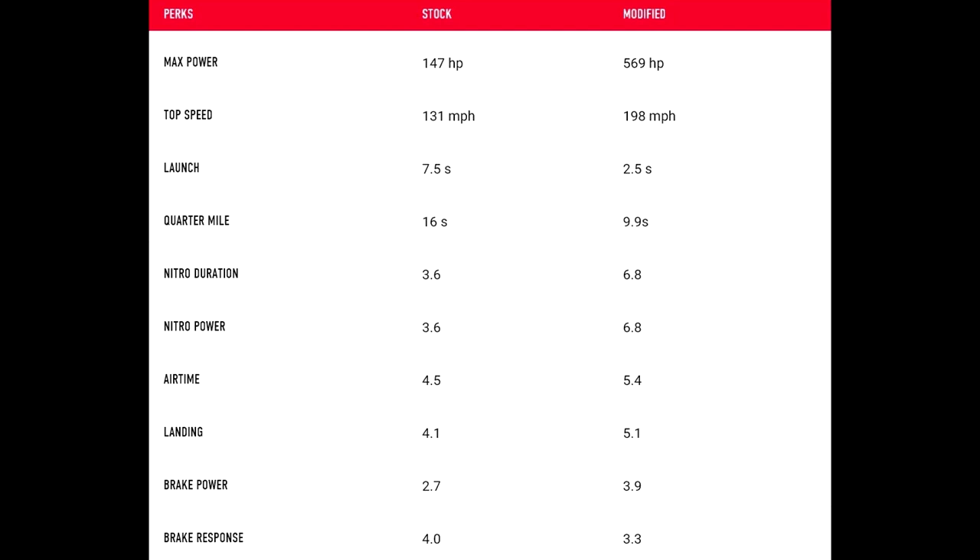On screen now you also have the stock and modified performance stats for the 1971 Nissan Fairlady 240ZG. These include max power, top speed, launching, airtime, quarter mile, braking, response, and power — showing all the stats for both stock and when it's been upgraded.